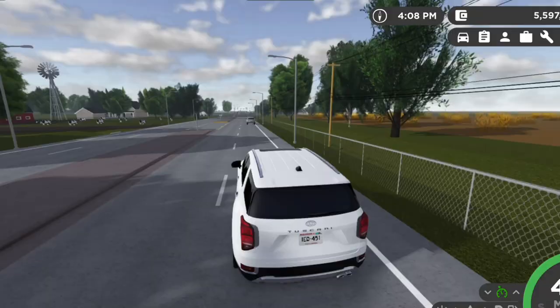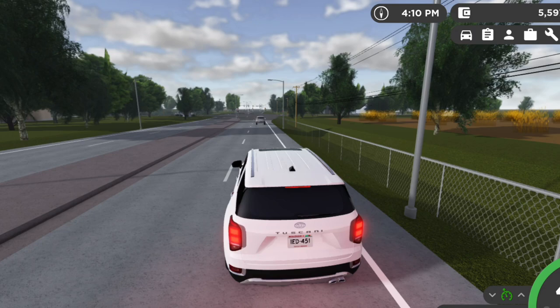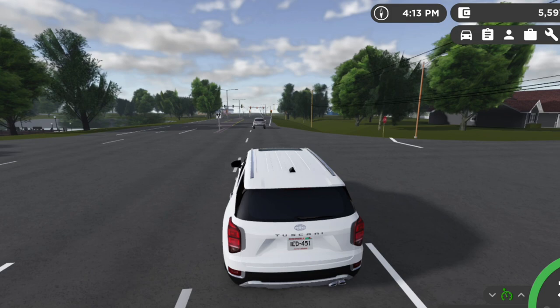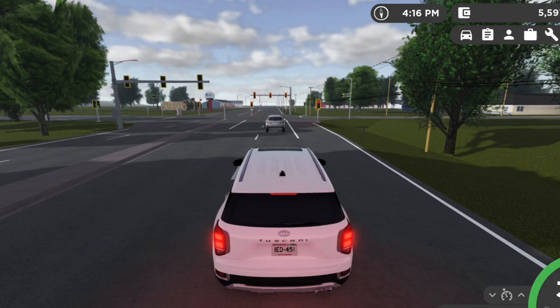Different braking speeds, and also making it so that the brake lights stay on longer when you're braking, would be a cool feature in Greenville because it's more realistic. When you hit the brakes, you're not going to stop right away and the brake lights aren't going to go on for just a second and then turn off — they're going to stay on for a while, which would make it more realistic.